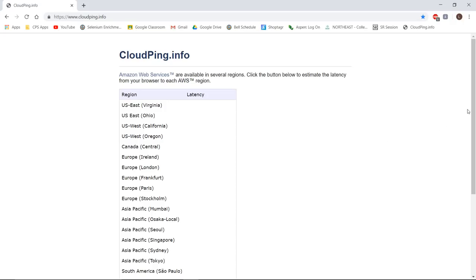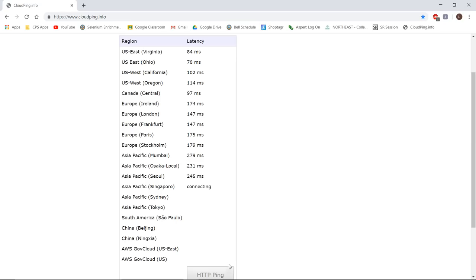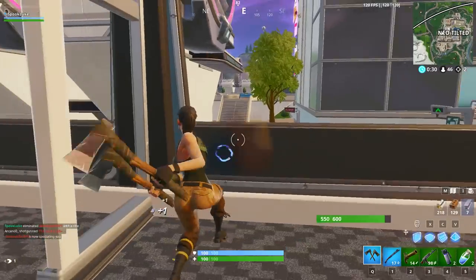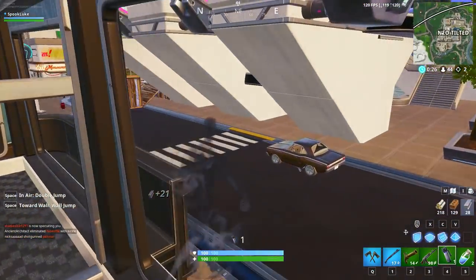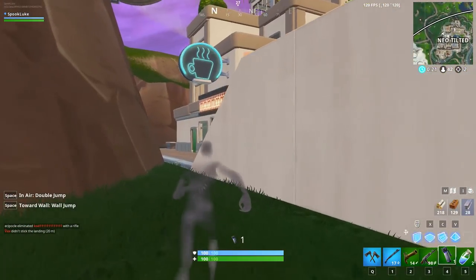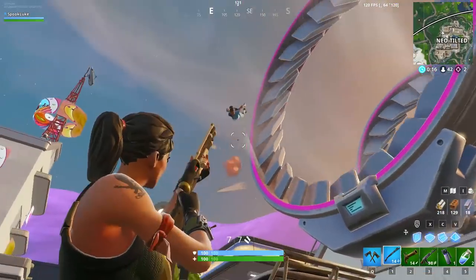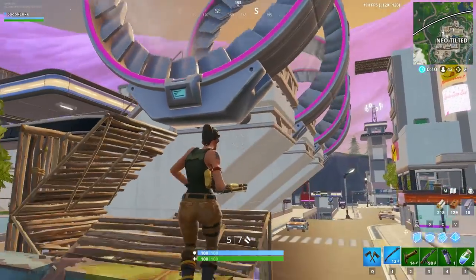If you live close to a server region but still have high ping, that means you can probably lower it through other methods. Once you've used the cloud ping service to see your baseline ping, let's talk about ways to lower it — and I encourage you to refresh cloud ping as you go to see what works and what doesn't. The first tip is pretty simple: just move closer to your router. All this does is lower the distance the signal has to travel between your computer and the router, which strengthens your connection.